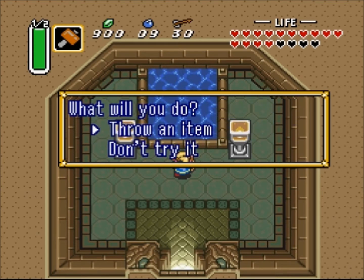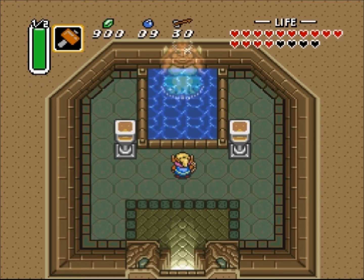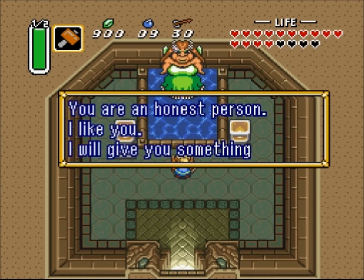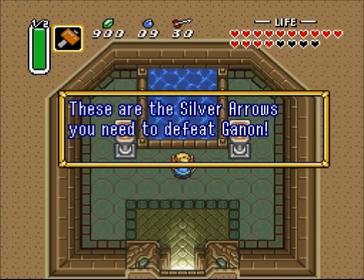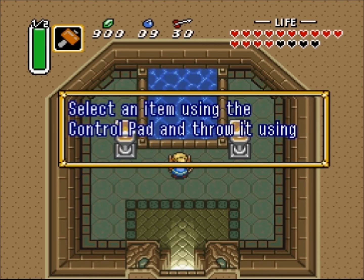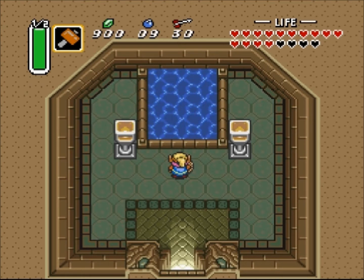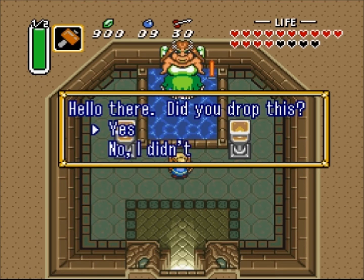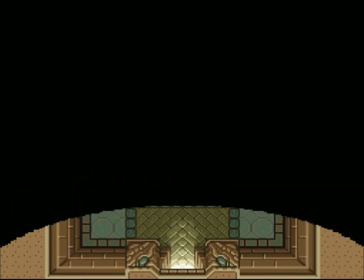Want to throw something in? Sure. Let's start with the arrows, because we want them upgraded. I think silver arrows hit three or four times harder than a normal arrow. So you can still use them and they will hurt really, really bad. Silver arrows! And there we go. Yes, I'll throw an item. We have to find it first, somewhere in here. There we are. Here she comes to save the day! Yeah! Now we have a golden sword. That's the cool part.